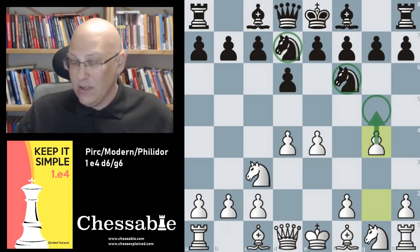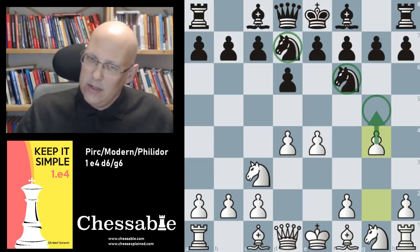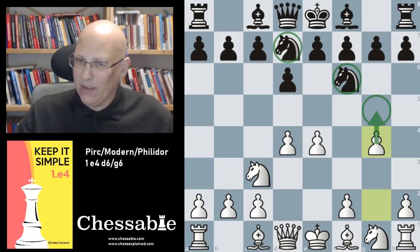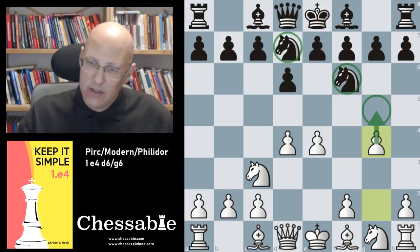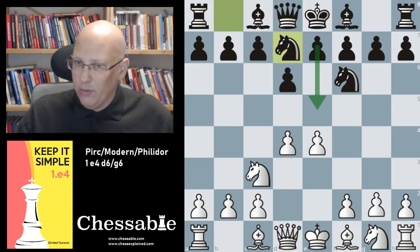There is real logic behind g4 — with the knights positioned as they are, g5 is a very serious threat because the knight on f6 has no natural retreating square. The reason I'm not covering this is that it is rather complicated. If black goes h6, c6, e5 and knows what he's doing, it's probably slightly better for white but quite complicated. I felt this is unnecessary workload for a line that will probably never come up in practice — it's not worth learning just to be ready for this odd moment.